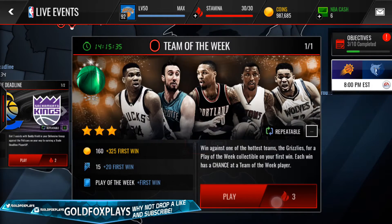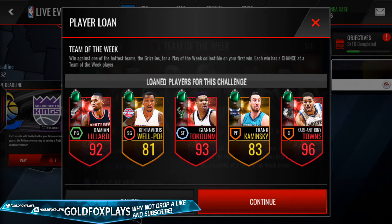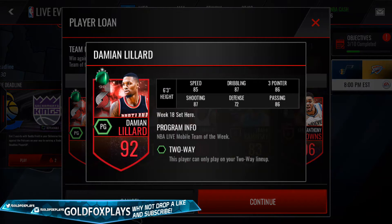If we go to the Team of the Week live event, this is the screen where you can see all the new players. The first player on the left is the Elite Damian Lillard. He is a Week 18 set hero — 92 overall, 2-way point guard. His stats are pretty good; none of them are 90+, but all are 85+, except his defense which is a 72.